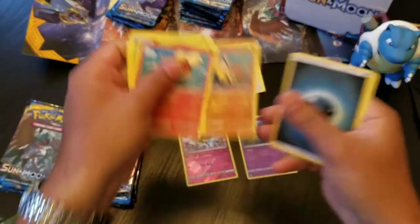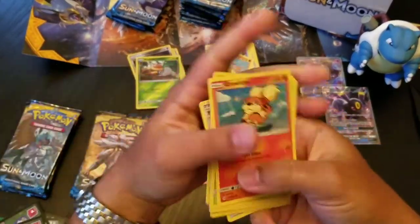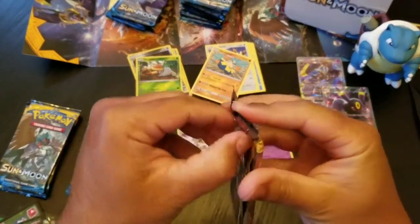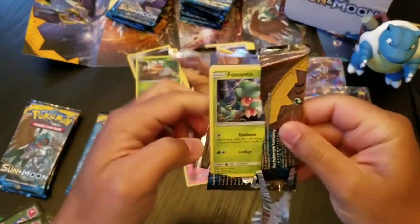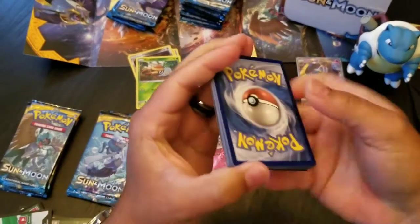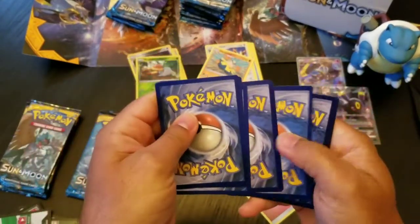A regular Hariyama. Energy Rotom Dex, Dartrix, and another Nest Ball. Come on — one of these packs has to have another GX, at least. There we go — okay, so maybe not a GX, but at least a holo rare.